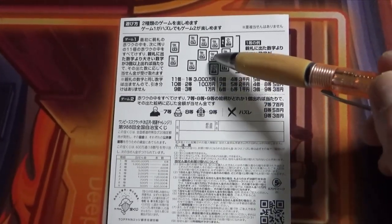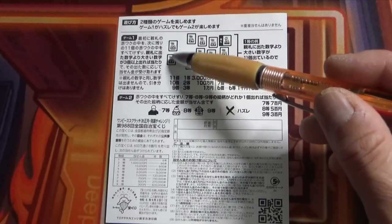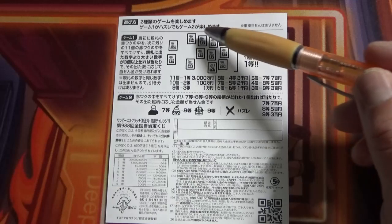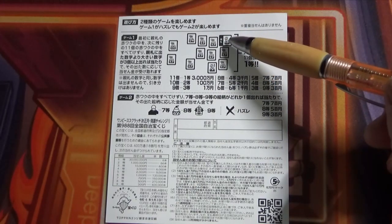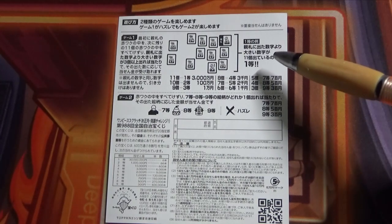For example: 15, 13, 9, 15, 15, 15, 13, 15, 14, 15, 15, 12 — all the numbers in these 11 Kaiun rectangles are bigger than 7. That means you win the first prize, Sanzenmanen.